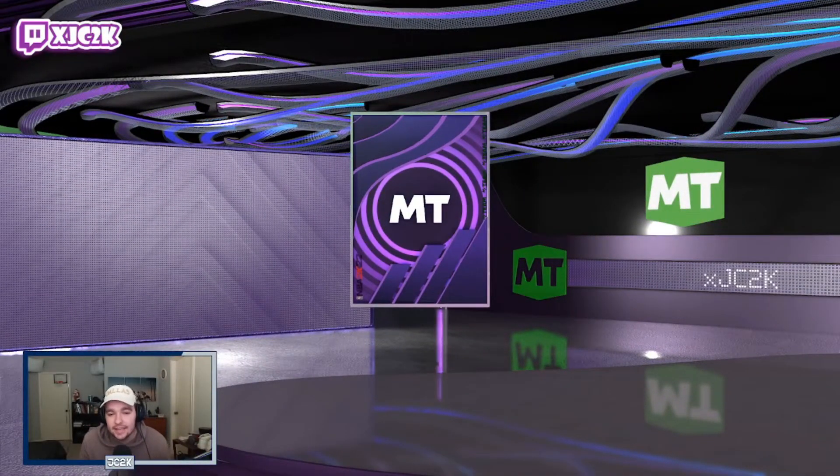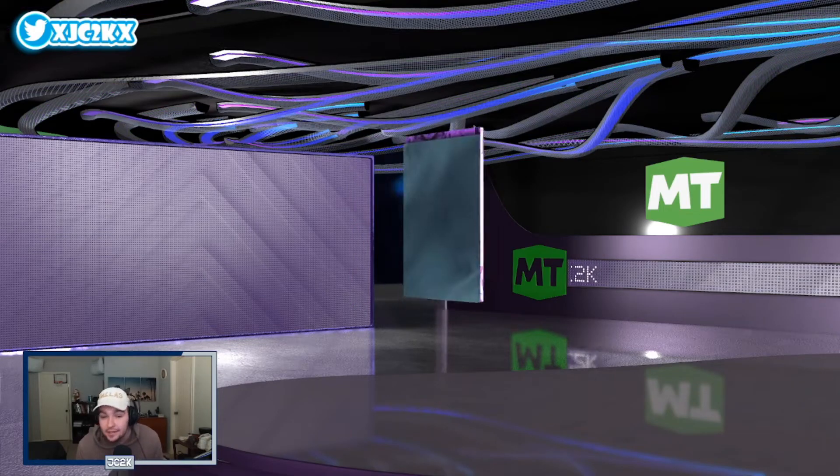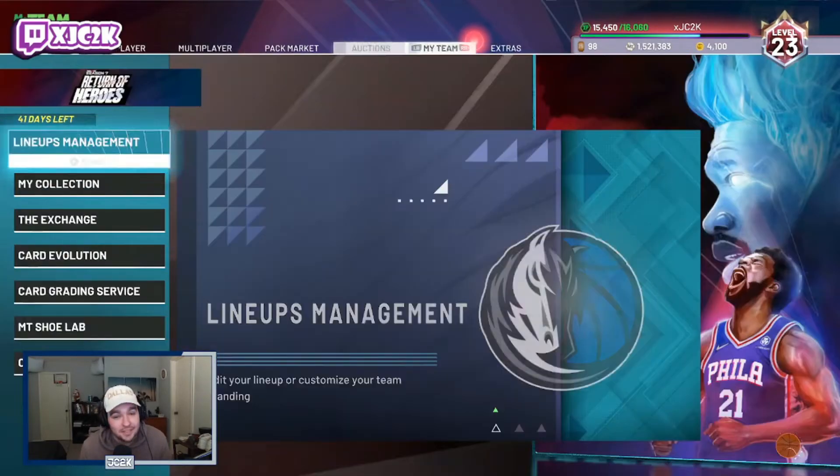Just while making this video, for those of y'all who may not know that this exists, y'all now know that you can get a free Hall of Fame badge this easily just for 75 tokens. So let's rip this badge open right now - fingers crossed. Three, two, one - and we get Handles for Days! That's actually a W.